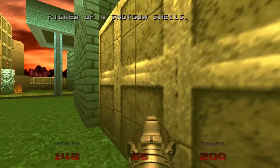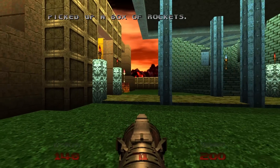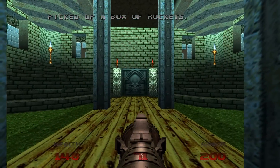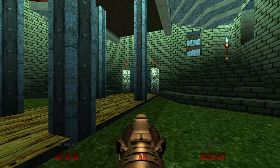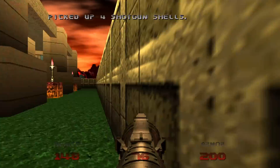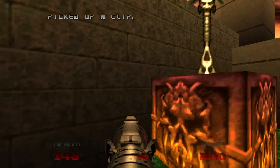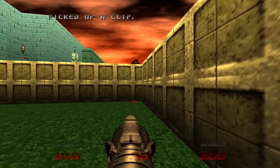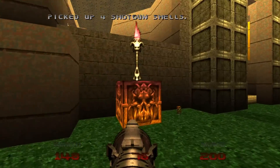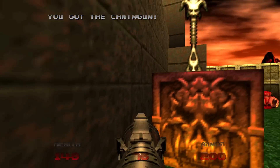It is now very quiet - oh no, I said the Q word. This door has now opened up. What we're gonna do is circle around the island, if you will, and gather up all of the supplies that we may need, if you need them - which I do, so I will get them.